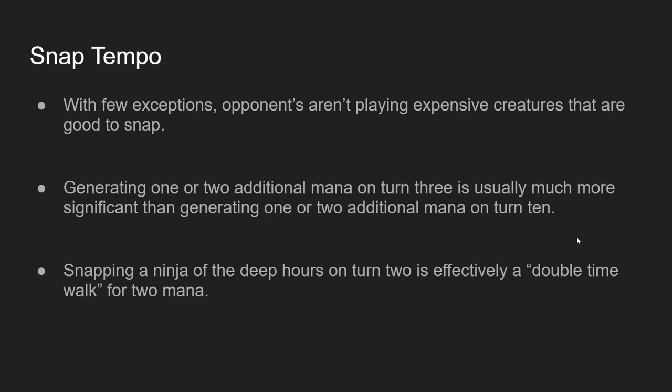Now I'm going to talk about tempo. With a few exceptions, the opponents aren't playing expensive creatures that are good to Snap. The best targets for Snap come down on like turn two through four. The earlier you Snap these creatures, the greater amount of total mana advantage you gain, which is tempo. Generating one or two additional mana on turn three is usually much more significant than generating one or two additional mana on turn ten.